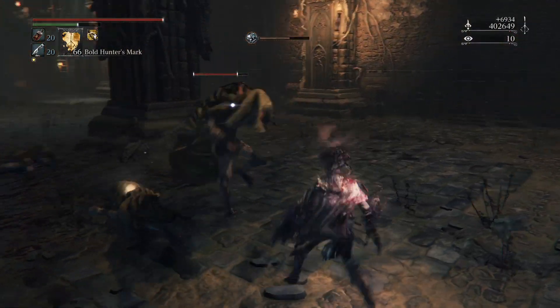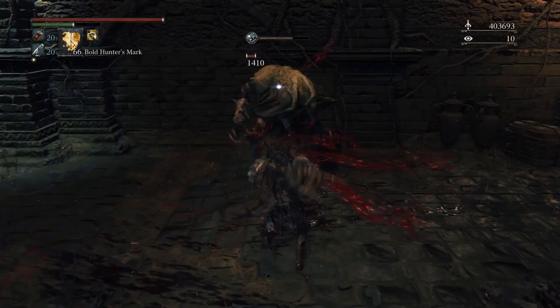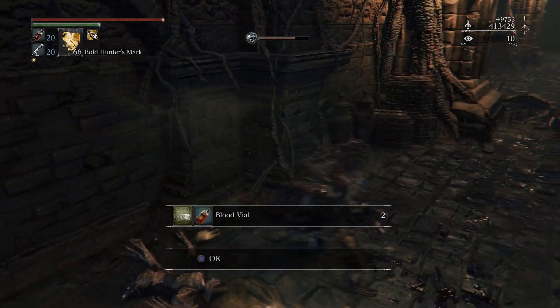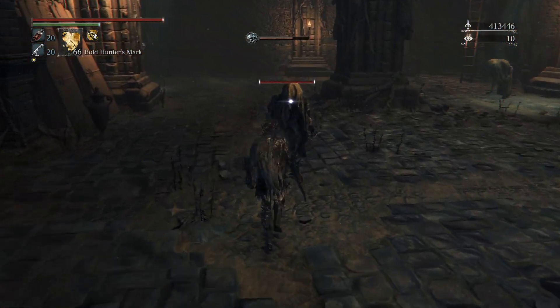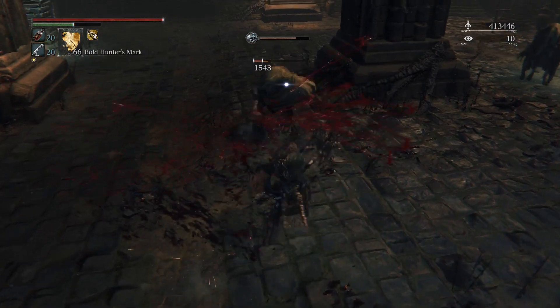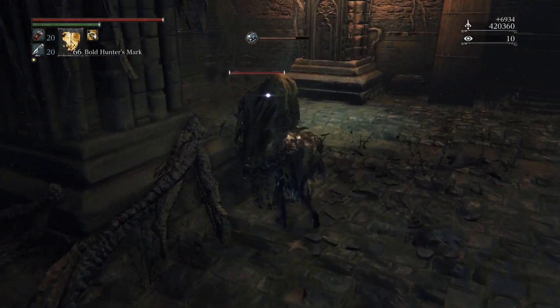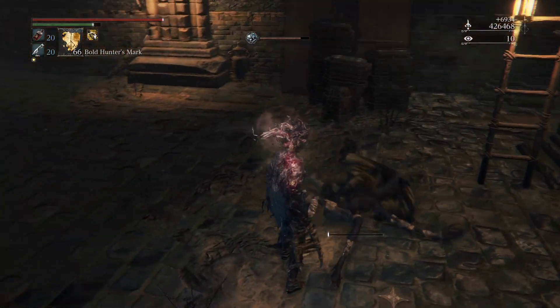You can also get a bunch of blood vials from here. This big guy drops — you can get almost 10,000. And you can also get blood gems from here, though these blood gems I don't want to use. But for now, this is the best strategy I've got.